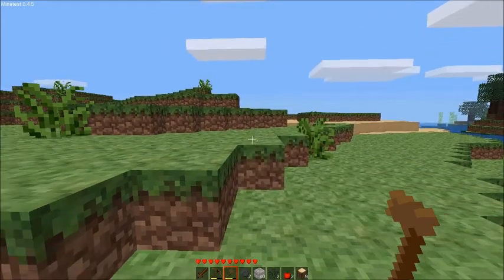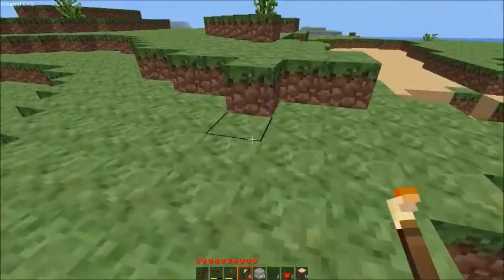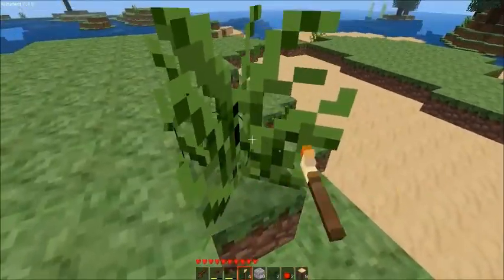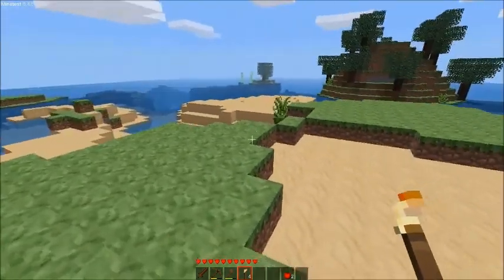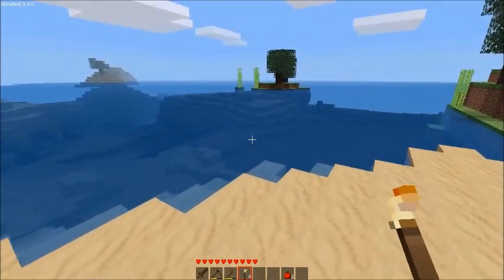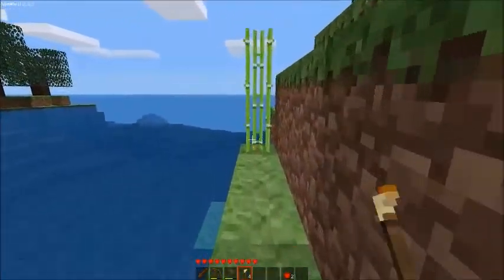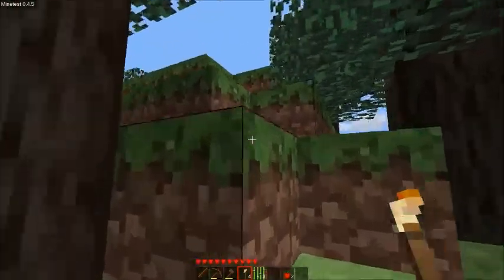Let's see, make some torches. Where are my torches? It's just grass - jungle grass. I think it's sugarcane. That is sugarcane. Sugarcane floats as well.